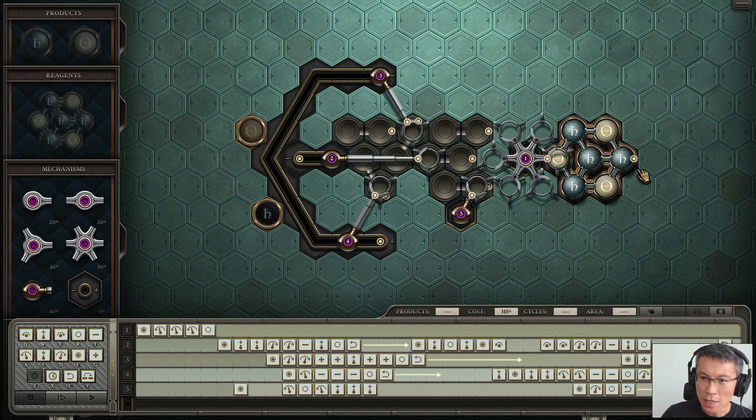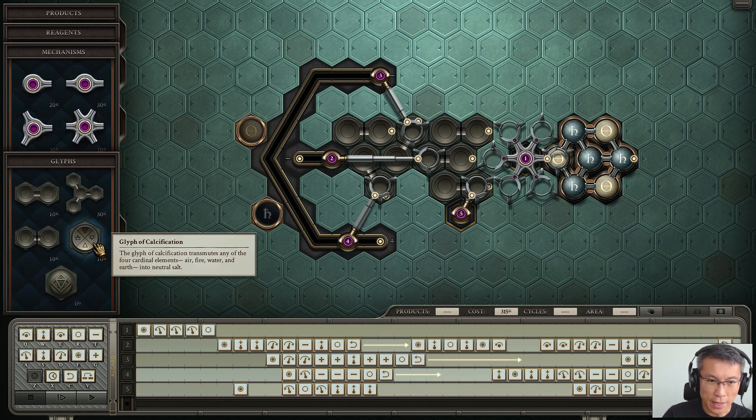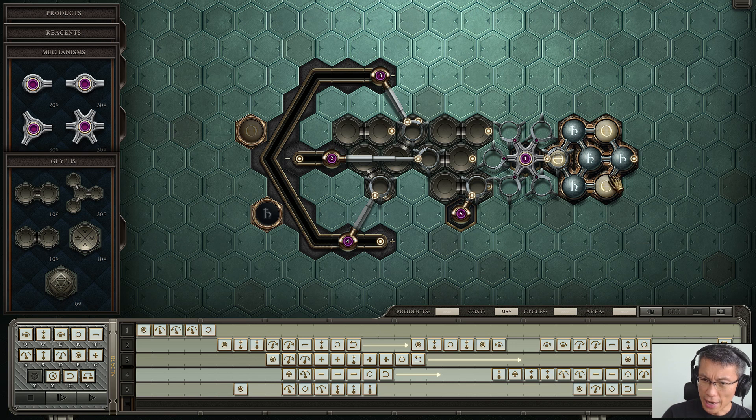For those who are new to this game, I believe these are called salts, which are the neutral reagent resulting from neutralizing the fire, water, air, and earth elements. Through this device here — the calcification — and this one I believe is called the lead. We'll go through those elements as we come across them.